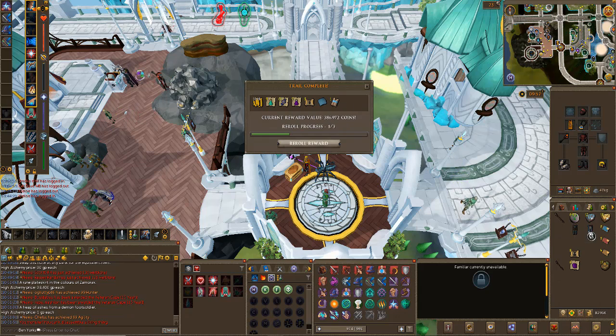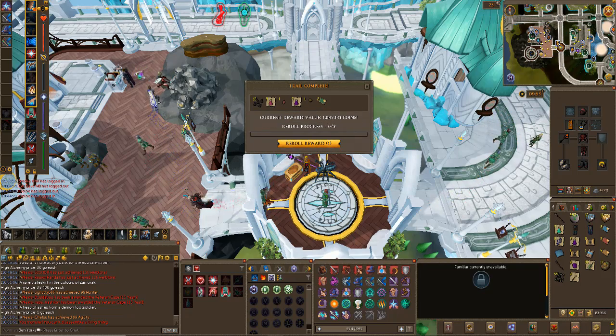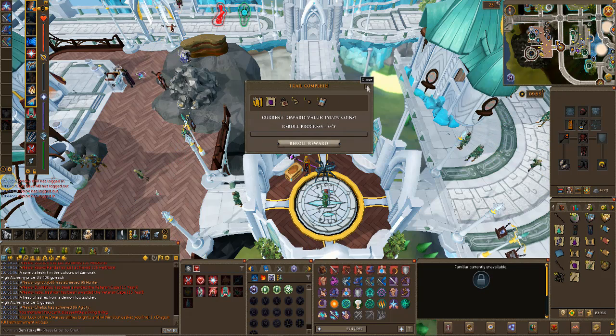300k - not so great, come on something good. One mil - probably those tower skipping tickets again. I'll re-roll. 150k but a Dragon Full Helm Ornament Kit. Have I got a Dragon Full Helm? I got one on my main off of Adamant Dragons on the day of release - I remember that. Got a visage and a Dragon Full Helm within about 50 kills, which was absolutely ridiculous. That item is not worth a lot of money at all.